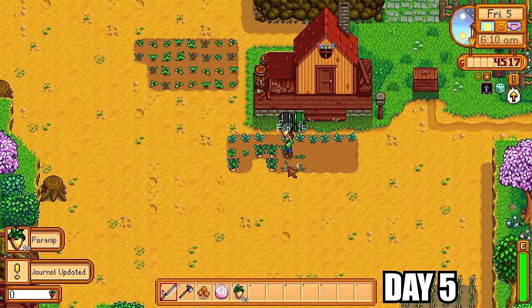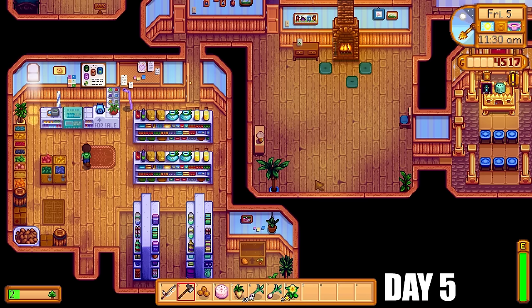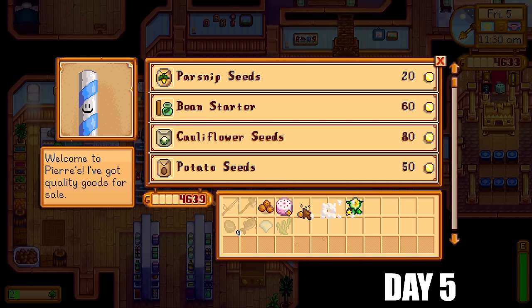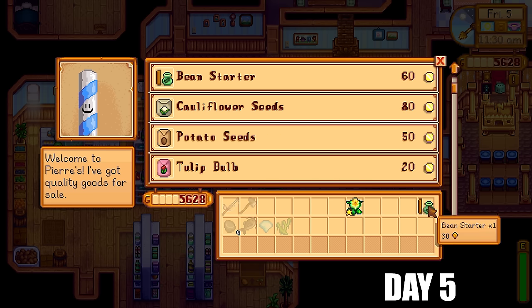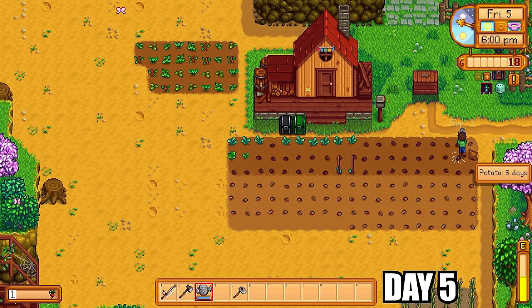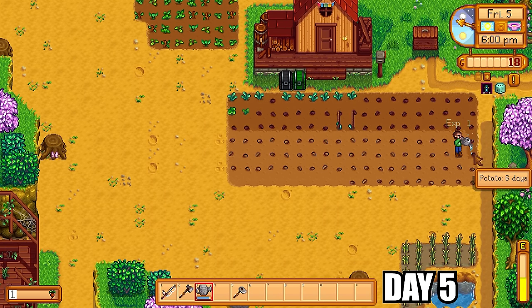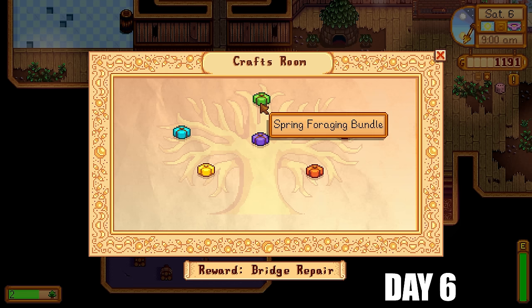Day five, it's time to collect all our lovely parsnips. I sell those along with pancakes and cookies to make as much money as possible. I then purchase more seeds off Pierre including a bean starter, because we're going the community center route in this video — not the Joja route. That will be much harder for me, but it's good to mix it up. I put down loads of potatoes which sell well and sometimes yield an extra potato. I also fixed a bridge, got to the tide pools for more forage, and completed the spring foraging bundle, earning 30 free spring seeds.